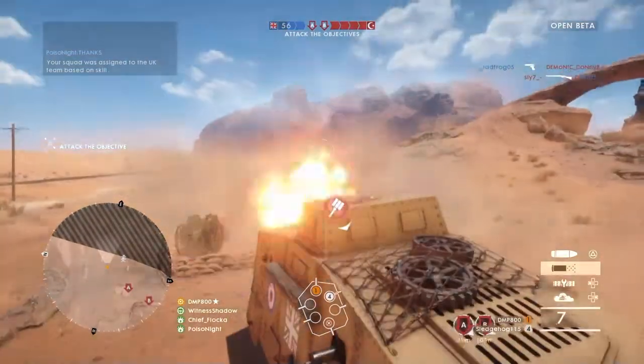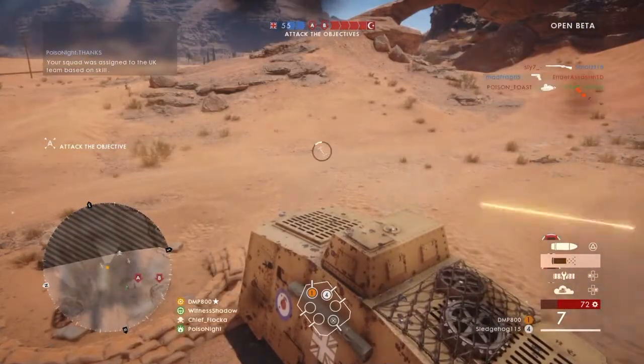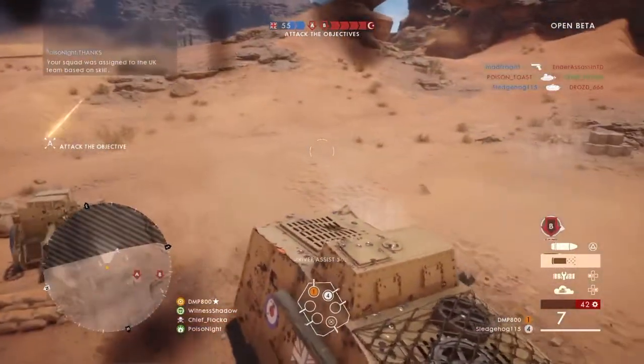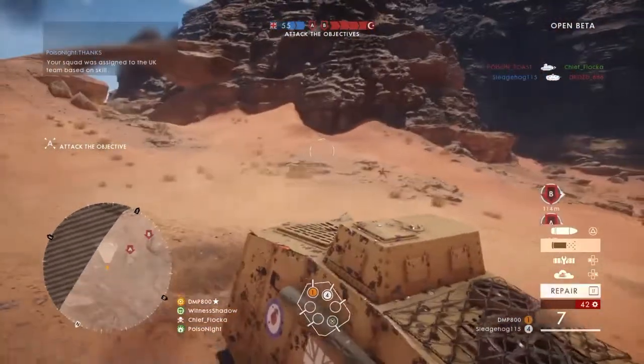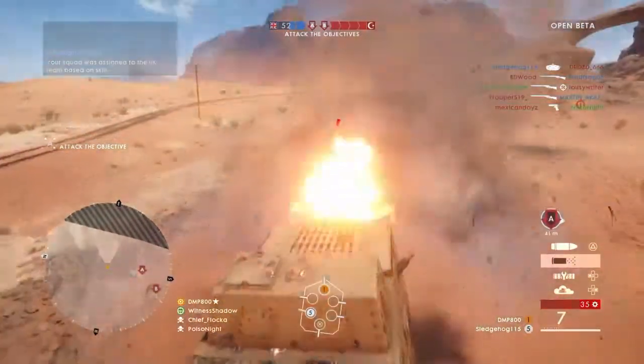It said out of ammo as soon as I took out the artillery truck. And I was like, yay, my first kill with the AT rocket — now I have to die again to get another kill, or find a Support guy. And you know how hard that is without actually having someone in your party chat to communicate with.